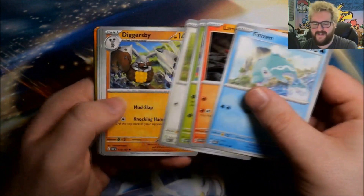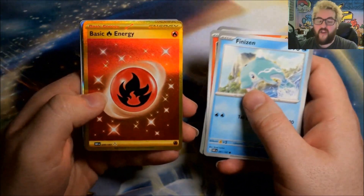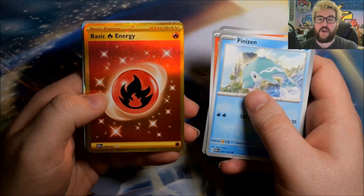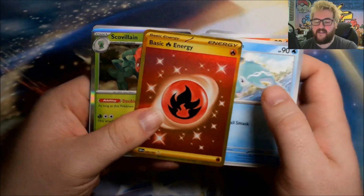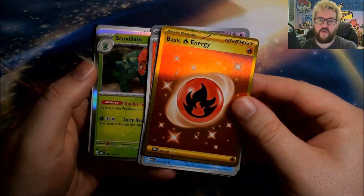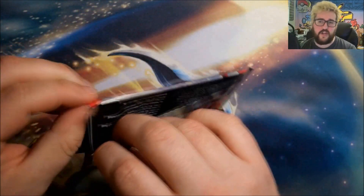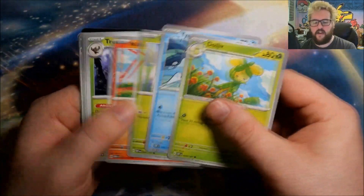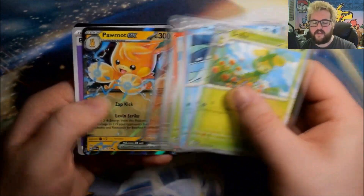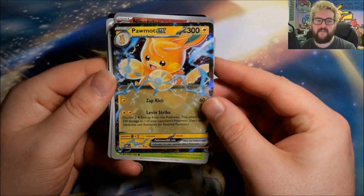First pack and we already have a hit — a golden fire energy! That means Laura has now hit all three goals: Charizard and Artizan in the pre-release kits, and now this. That is a very nice first pack, and we also got a foil Scovillain. There are only six special illustration rares in this set — I think I may have said eight previously — and around eight or nine full arts. Rust Alolan Ninetales and a Pawmot ex as well.